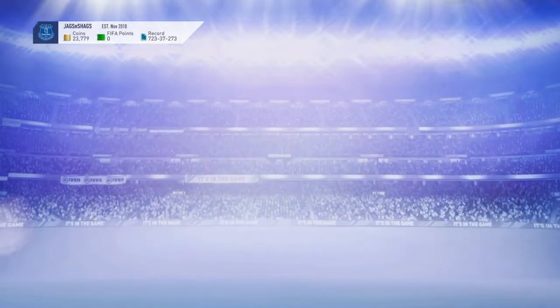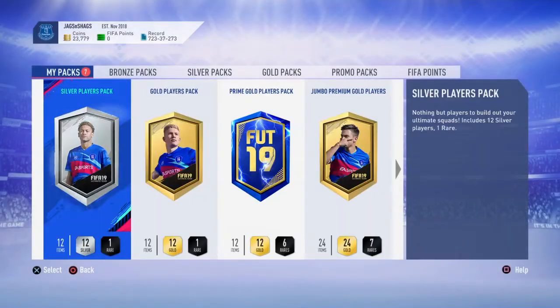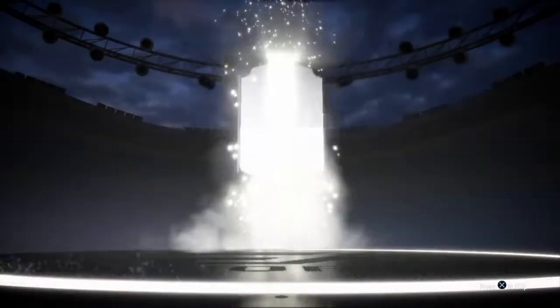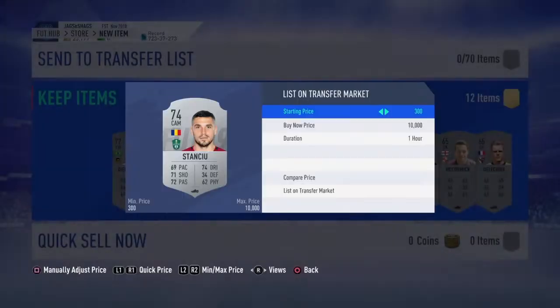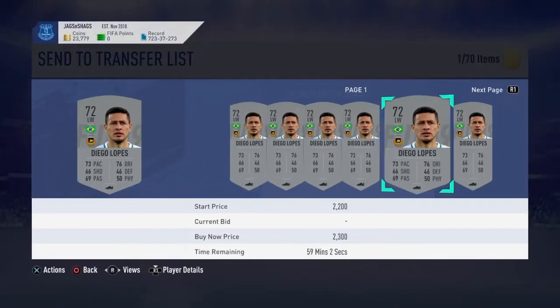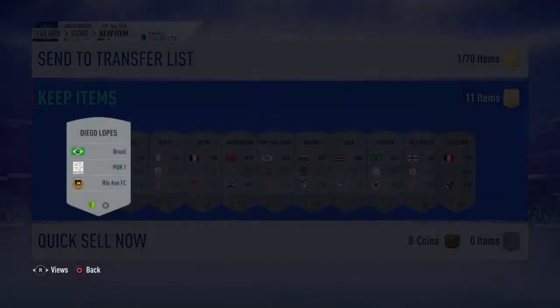Let's just get him with these packs. We'll get the silver pack first. Never heard of him — got to look at the leagues, haven't you. Portuguese League. Make about 500 coins off him, give or take, maybe 450.